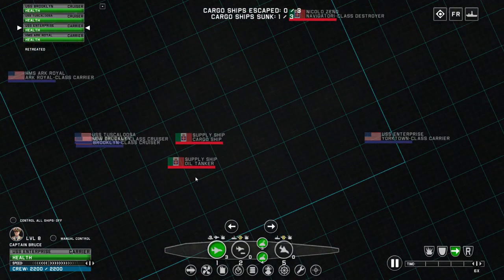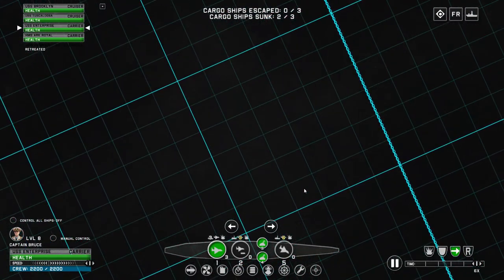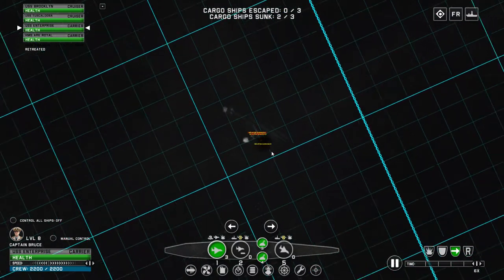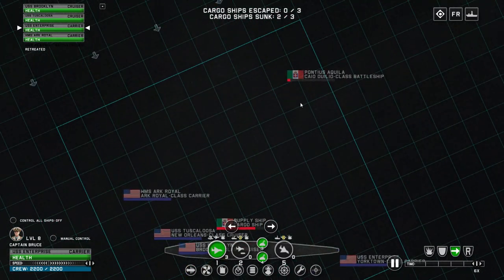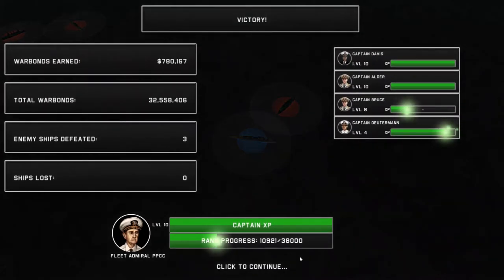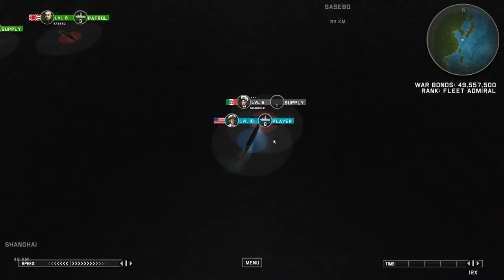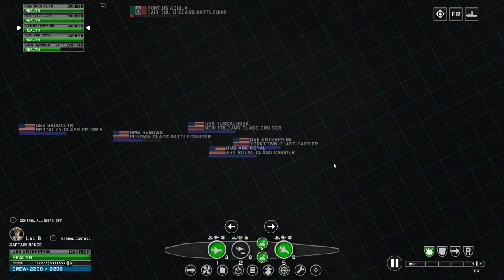We'll get the USS Enterprise to come around the side here — it's launching another sortie of planes. Would you look at that, they are going for that destroyer, so at least the USS Enterprise is safe now. That Italian battleship should go down momentarily as well. We'll finish the supply fleet at least, so the battleship technically escapes. Not really though — we are gonna catch up to it, and it has six percent of its hit points left, so this should be a fairly fast battle.